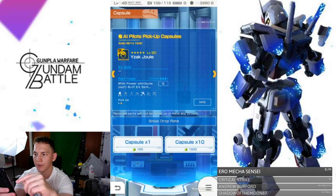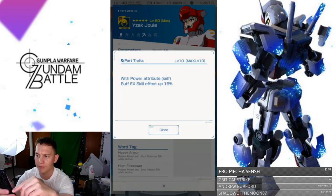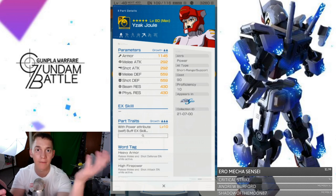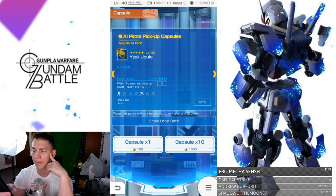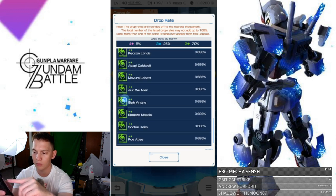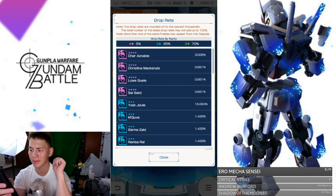The other AI is a power mid-shooting type. With power attribute, EX skill effect is up 15% — so if the effect boosts everyone's damage output by 35%, this will increase that by 15%. Heavy armor raises melee and shot defense 5%, and high firepower raises melee and shot attack 5% while active. Pretty damn good. Jolie has a 50% drop rate, which is really high. I think Char and Jolie are the only two brand new AIs added to this banner.